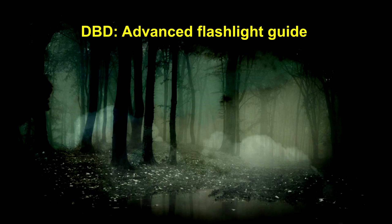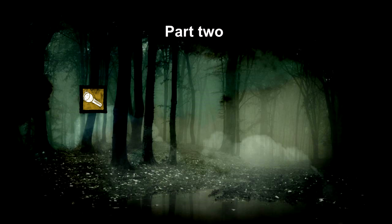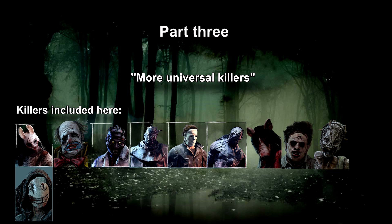Welcome to the advanced flashlight guide. This guide will teach you how to use the flashlight to its full potential against killers. This guide will involve three parts. The first part will involve fake blinding — forcing the killer to look away or nearly blinding him and in which scenarios it should be used. The second part will involve using the flashlight against a few select killers in detail, specifically the nurse and the spirit, as they have very unique mechanics. The third part will involve using the flashlight against more universal killers and how you can use their powers against them to get a blinding or make some plays.